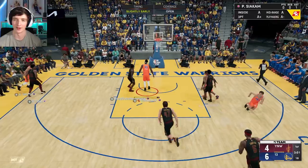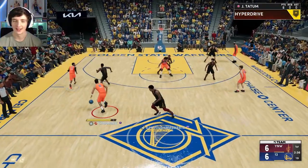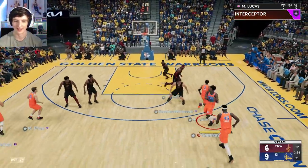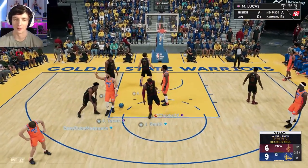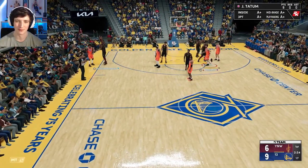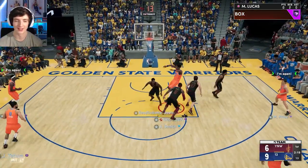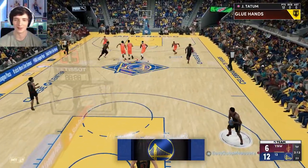Jason Tatum bringing the ball up — he's 6'8". The jump shot change was one of the best things 2K could have possibly done to Jason Tatum this year. His jump shot at the start of the year was horrific. This jump shot on quick is so good — 12 quick easy points, less than two minutes into this game. He is unstoppable.